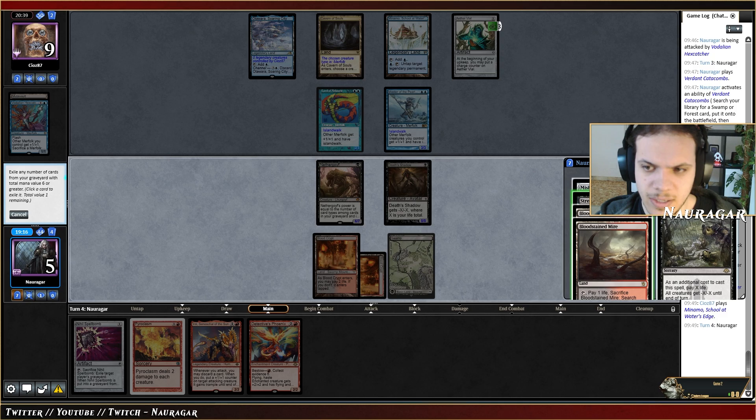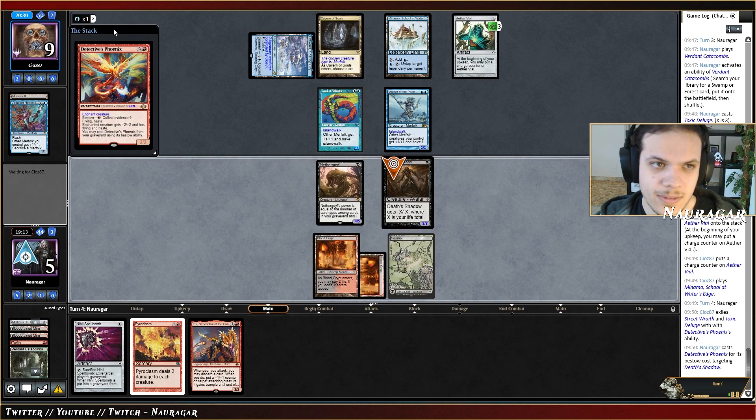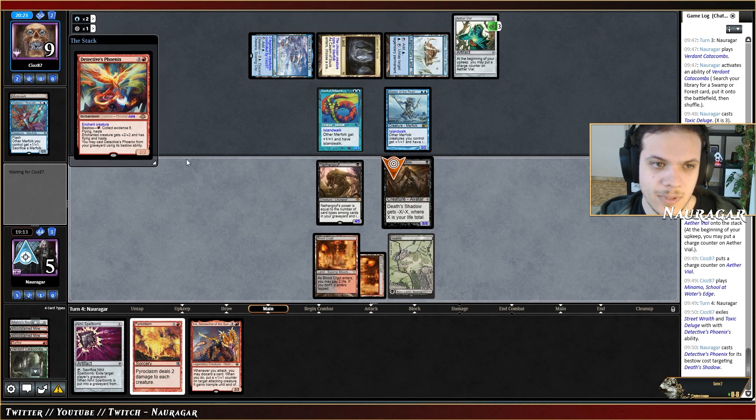Is it better to Tar Fire and take Toxic Deluge? I think so. They have an answer — please don't. What could they have?